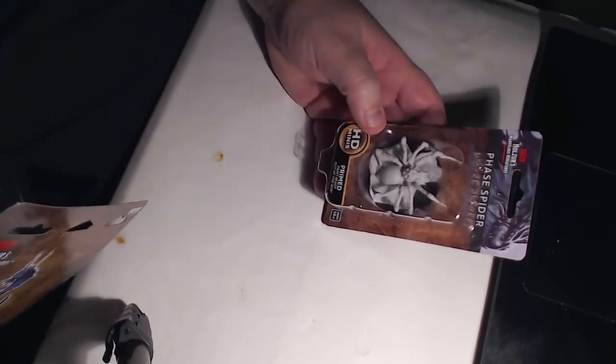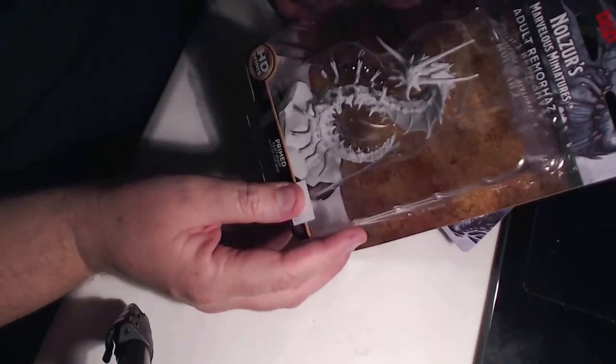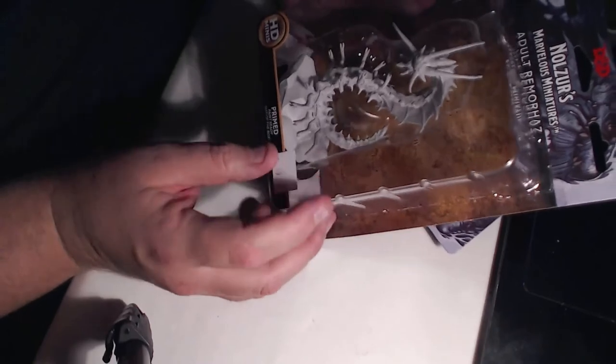It's hard to find. I'm still trying to find a Beholder. I do hear that there is a new printing of the Beholder and the Menace coming out. There's also the Phase Spider and an Adult Dragon — really looking forward to these. I like the fact that they're pre-primed. I'll put those to the side because I'll show those after.